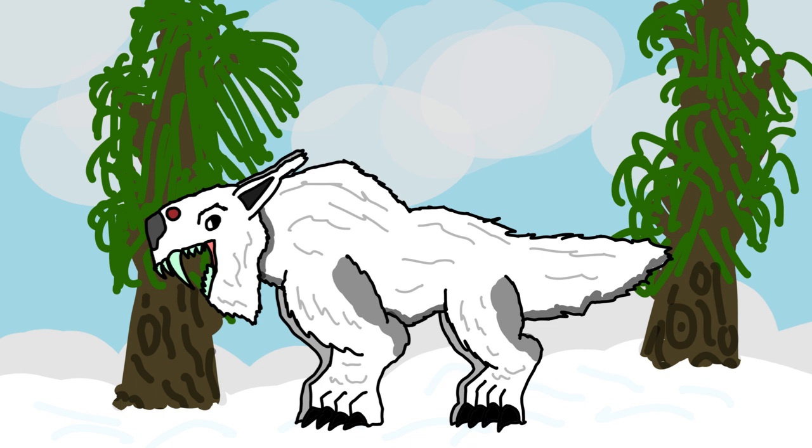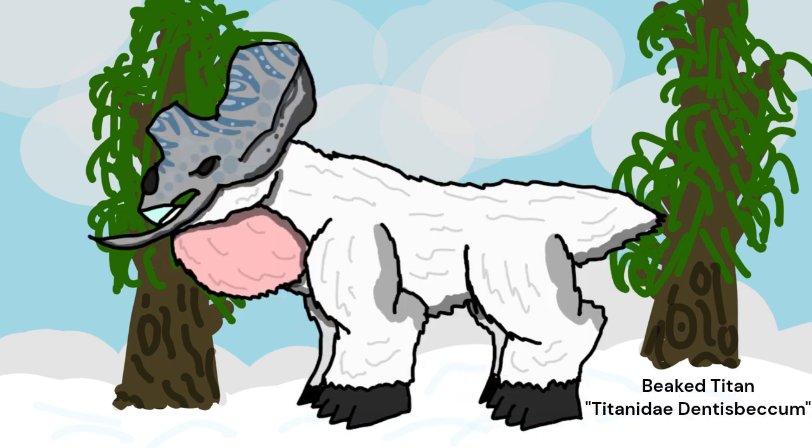The titan hunter has very strong jaws, allowing them to rip off the limbs of adult titans. This giant carnivore is 8 feet tall, 10 feet long, and weighs 1,700 pounds. The massive titan hunter has evolved to hunt the larger beaked titan.